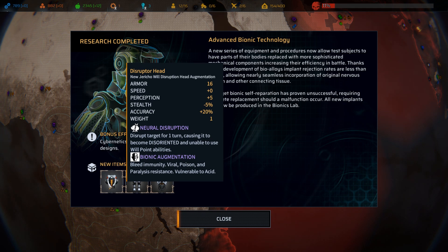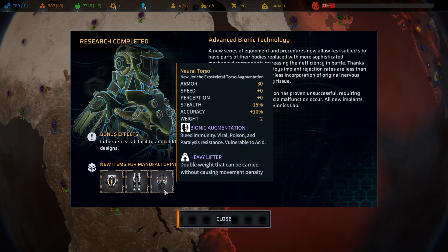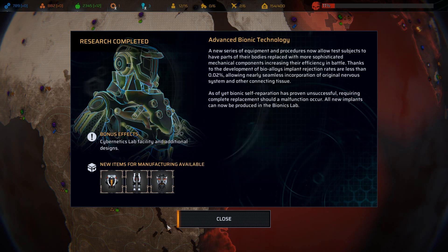As of yet, bionic self-reparation has proven unsuccessful, requiring complete replacement should a malfunction occur. All new implants can now be produced in the bionics lab. This gives us access to the disruptor head, which allows us to disorient a target for one turn, the propeller legs for rocket leap ability, and the neural torso that allows us to carry double weight without a movement penalty.